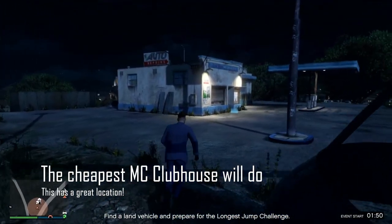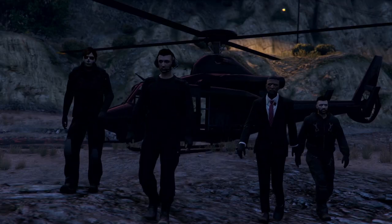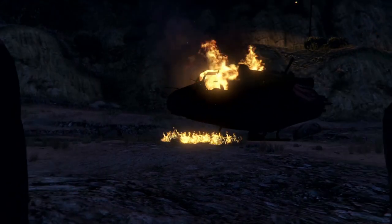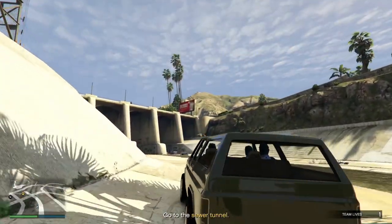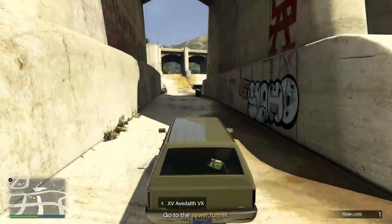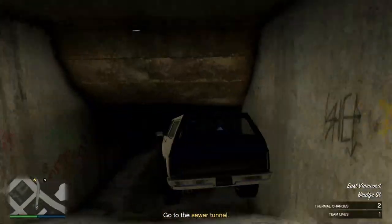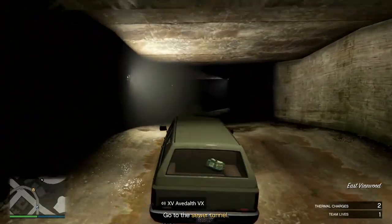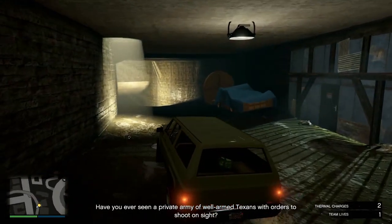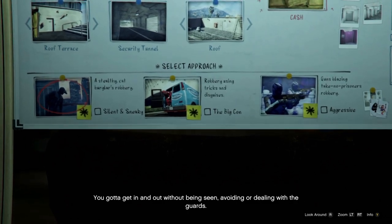The first thing you are going to do is some setup missions for the arcade. Once that is complete, you are going to scout out the casino — if you are wondering how to scout out the casino, I have a video for that, link in the description. The important entrances are the sewer and the security entrance. I recommend doing preps in an invite-only lobby, as that has fast loading times and only players you have invited are inside the session, so you can avoid getting exploded by oppressor mark twos.